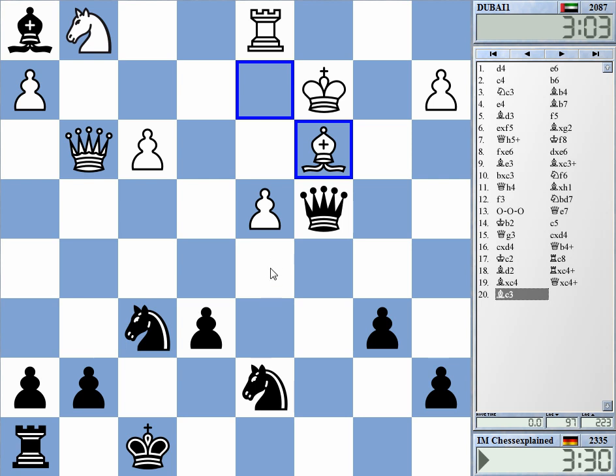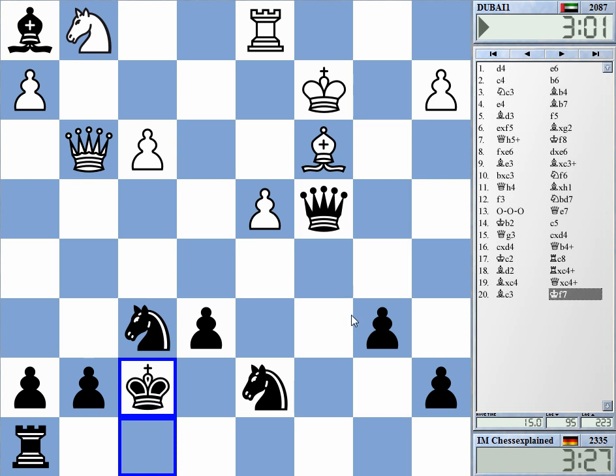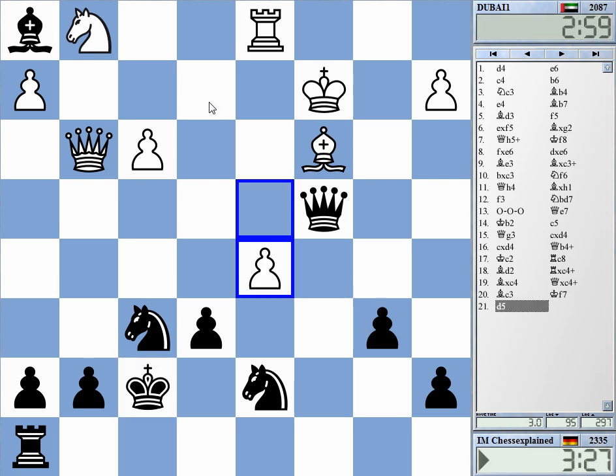Knight d5 maybe — yeah, this seems to be good. He cannot play knight e2 here — I just take it. I have rook c8, I have e5. Let's do e5 here.